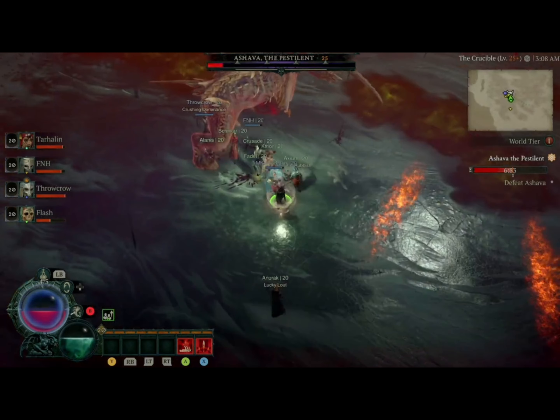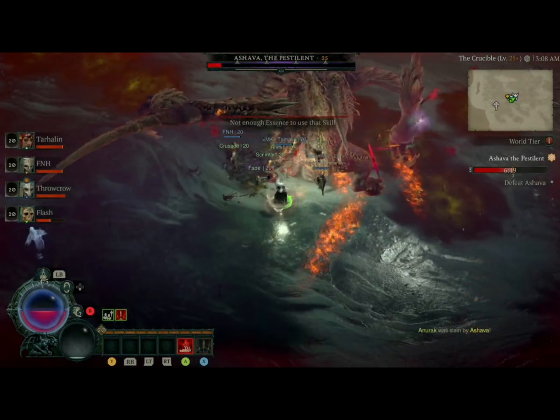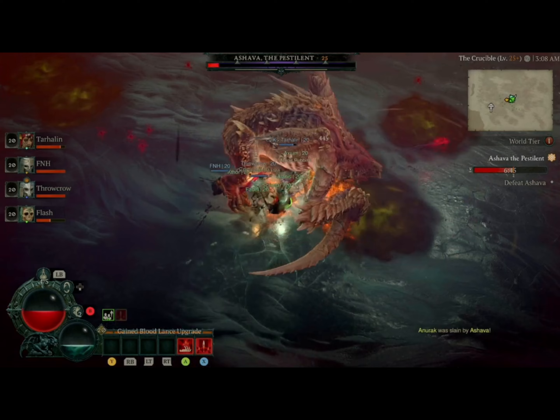You do get a lot of upside for selecting Nightmare, and if you can handle it, it is worth selecting. We also have world tier 4, Hell.